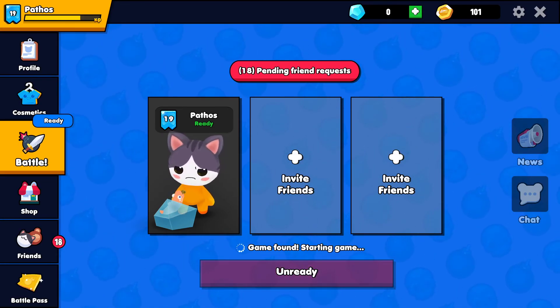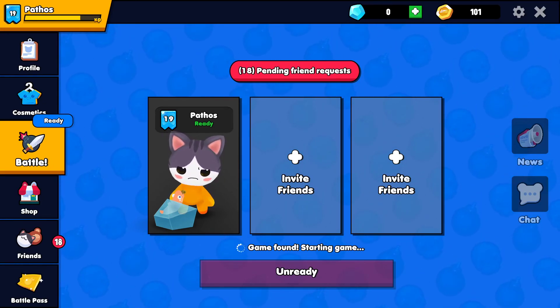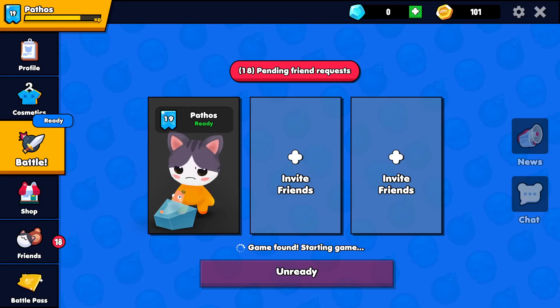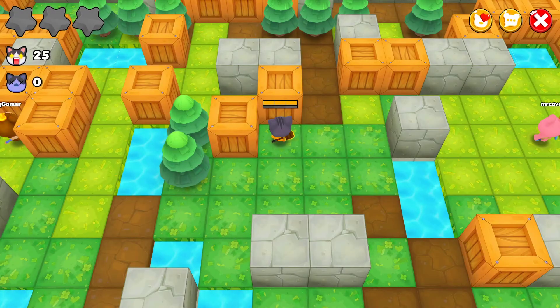Alright, we got it! We have 101 coins. Coins are pretty slow to get unless you level up — I'm not really sure how you get them, whether it's based on kills, your level, or wins. You seem to be able to get like four per match.